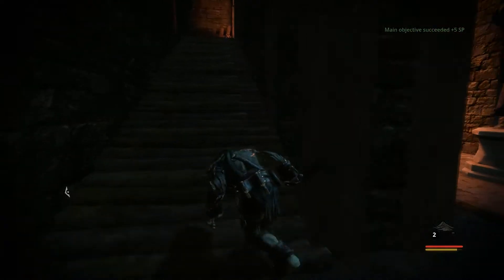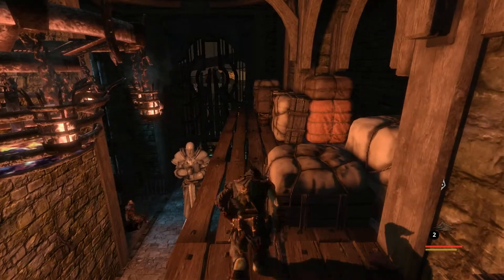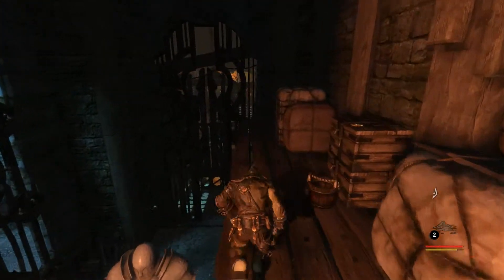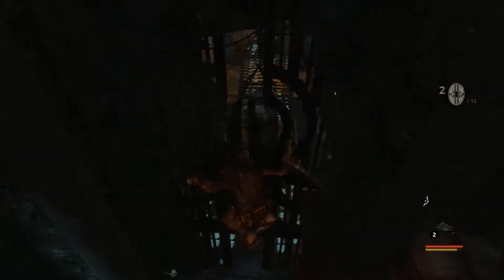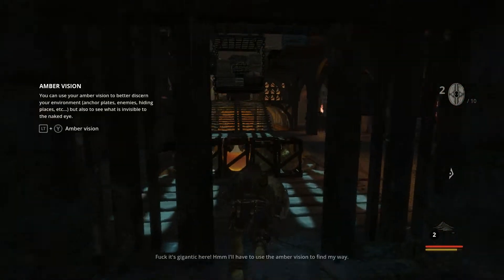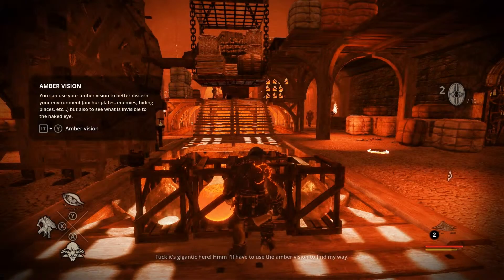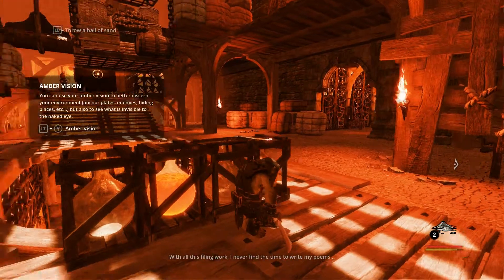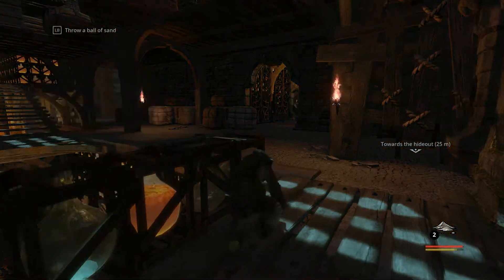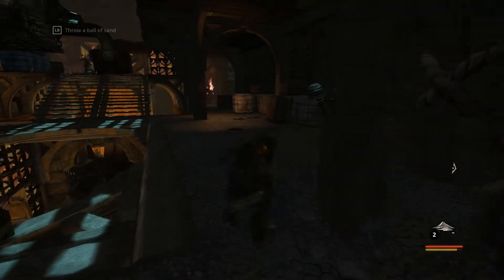Main objectives. What is over here? Is there anything up here? Let's run a little. Oh, this was just another way I could have gone. Maybe air killed him or something. There's another coin — cool. Does that mean there's ten coins? It's gigantic here. I'll have to use the amber vision to find my way.